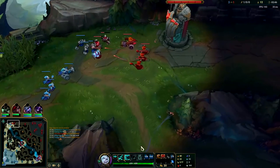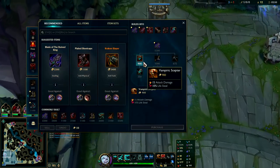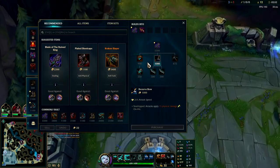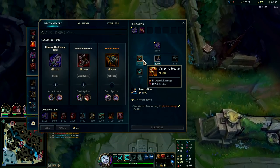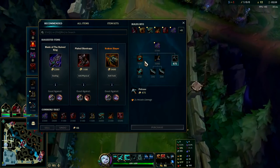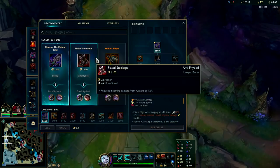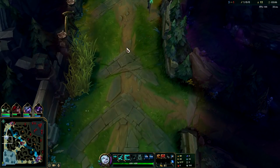Nasus could potentially pound me out, or if I get ganked I'll lose a lot of HP, so I went for an early Vampiric. Recurve bow on its own isn't that good of an item, which makes Bork kind of hard to build for some champs — recurve bow is expensive and kind of bad. But pickaxe and Vampiric are good. You typically want to go Bork then Kraken, then we'll go for Sterak's.